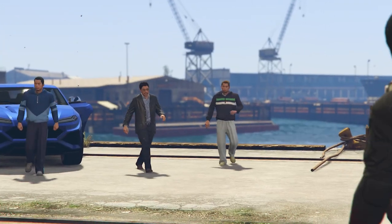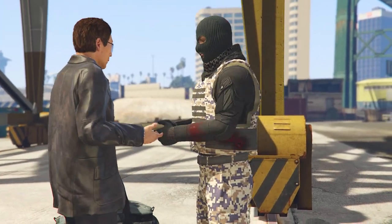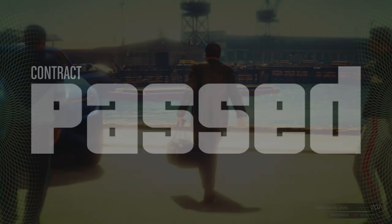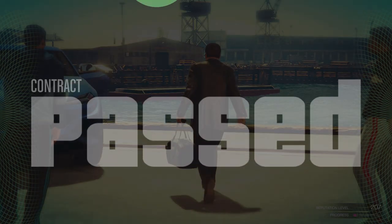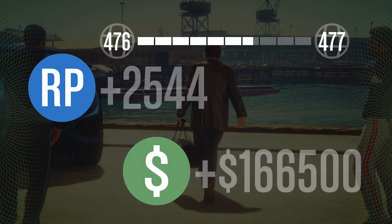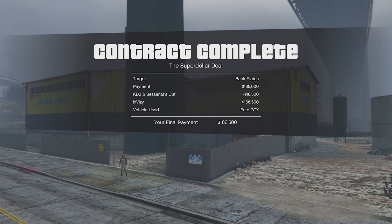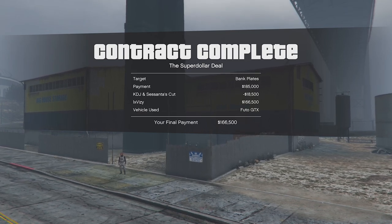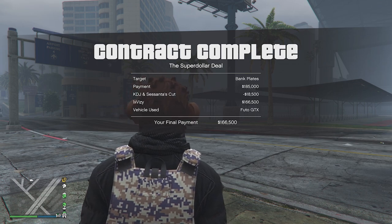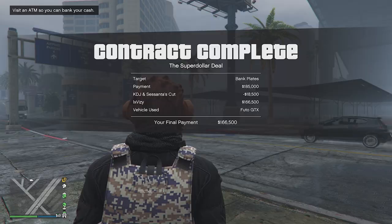Right here, we just completed this contract and got rewarded with $166,000. The reason we only got $166,000 is because of the cuts. But because we got $10,000 for both of the setup missions as well, it does actually make up for those cuts. I would highly recommend that you do this — it can get you guys a lot of money quite quickly. And these contract missions don't have a cooldown, which means after completing one you can go straight back to the contract board and start another one up.